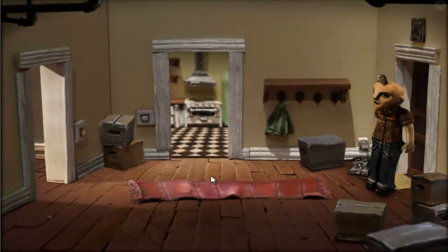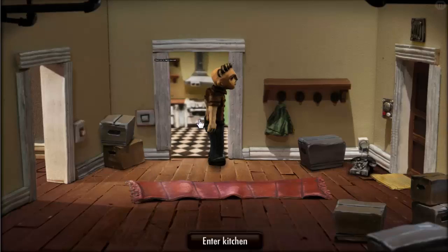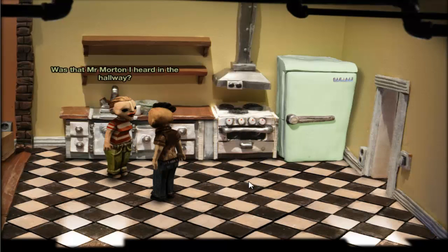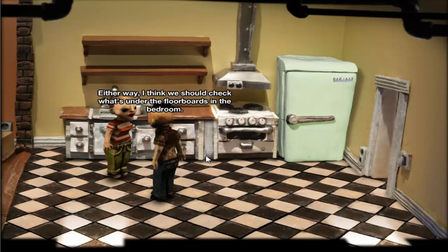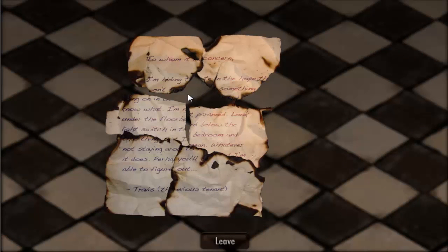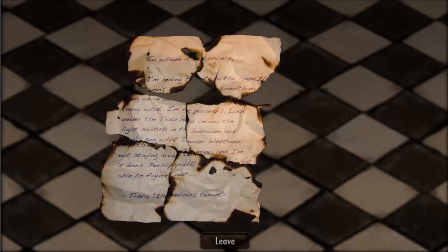Let's head back in. Let's continue pushing buttons. Where's my wife? Hello, I got the key! We are all just horror shows. Let's check the floorboards. I made sure we can read the important parts at least. Hold on, let's take a look at this note again — it's so tiny. I'm hiding something. I'm not paranoid. Look under the floorboards below the light switch in the bedroom.